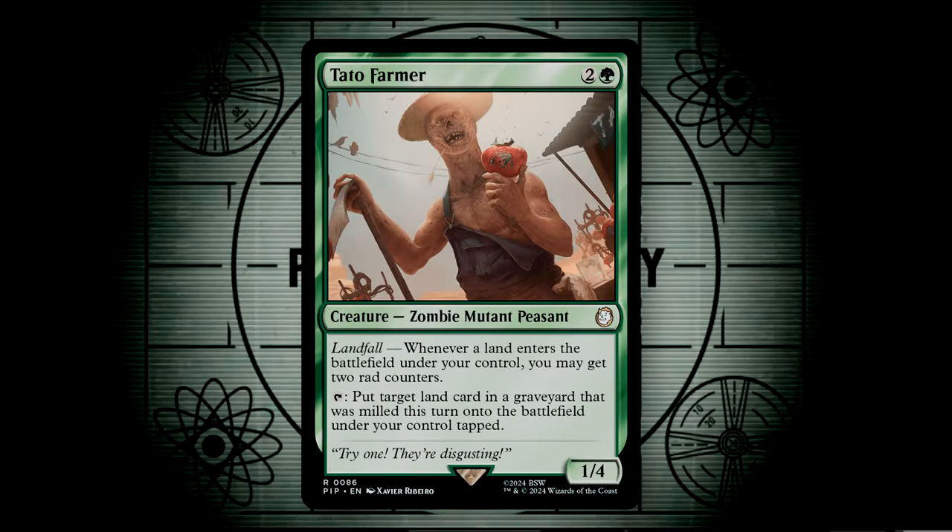Tato Farmer gives us two rad counters upon a landfall trigger, and you can tap him to put a target land in a graveyard that was milled there this turn onto the battlefield under your control tapped. This card is bonkers. If your opponent has milled a fetch land or a very powerful utility land, you can tap the Tato Farmer to return that card to your battlefield tapped, and then you get two radiation counters. It does have the requirement of being milled that turn, but it's still a very strong ability.